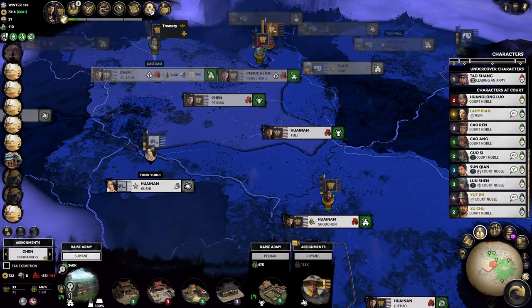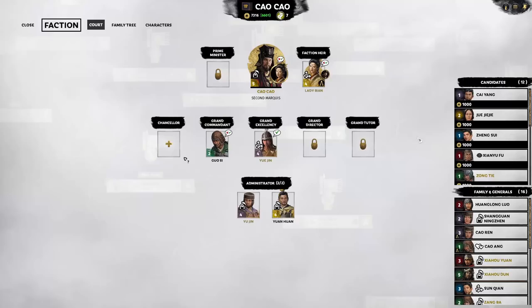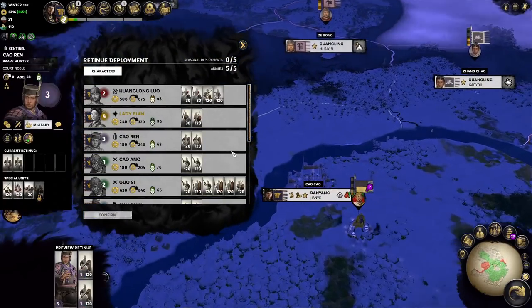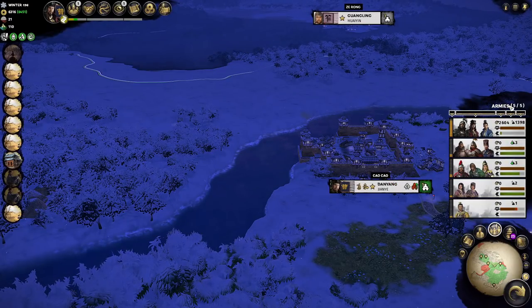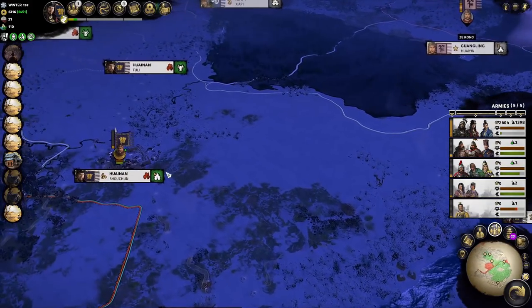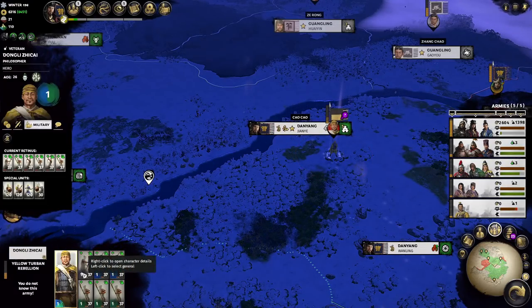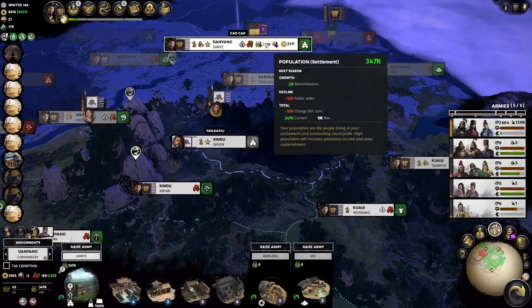Our armies are fine. I'm thinking about lowering the tax rate back down — too many rebellions. We're going to grab the character we wanted last turn that we couldn't get. Because we have a rebellion here, we have to take care of it obviously. Oh, we've reached our army limit — five out of five, mainly because of this guy. We can't have another army on the field unless we get rid of one. We have no intention of getting rid of one — there is an administrator in here. We'll let them assault us and beat them back — not ideal but it's fine.